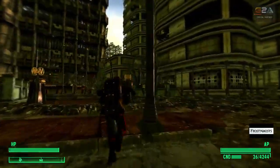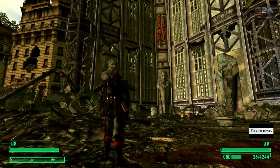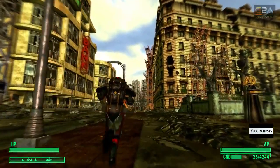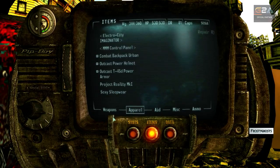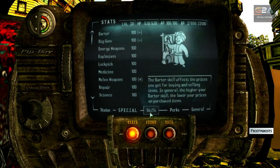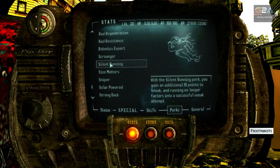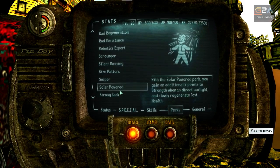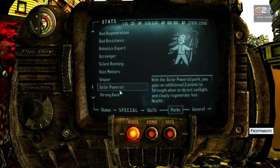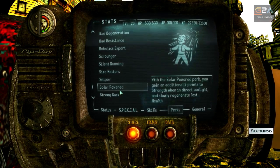So that's basically the perk. I want to say it's called Solar Panel — it would be in the perks. What is it called... Solar Powered. With the Solar Powered perk, you gain an additional 2 points to strength when in direct sunlight, and slowly regenerate lost health.